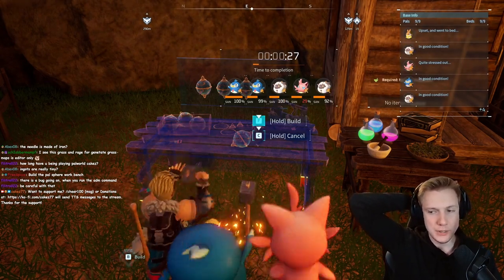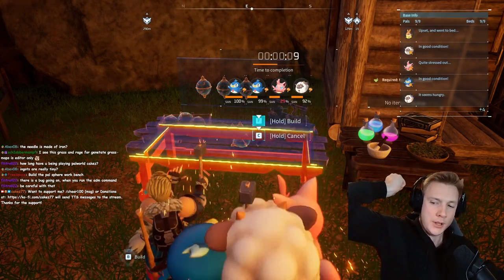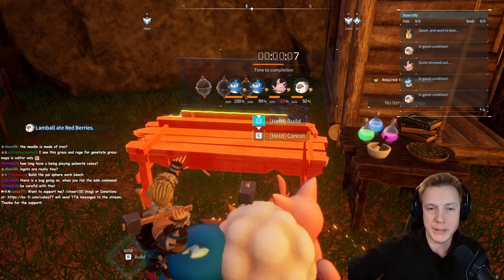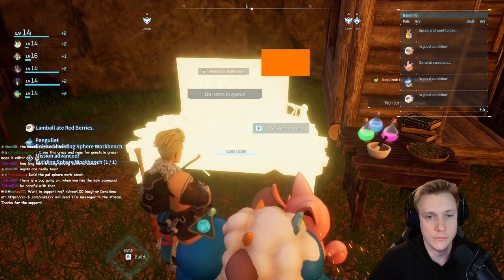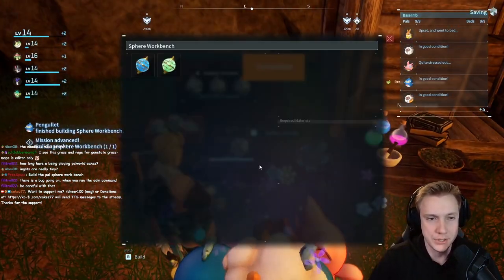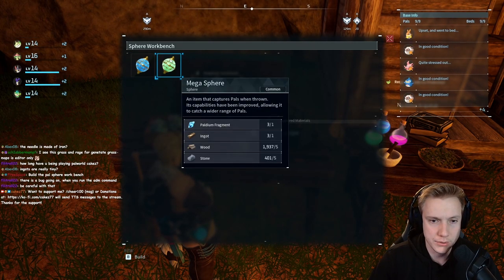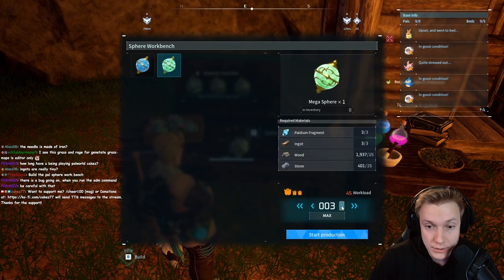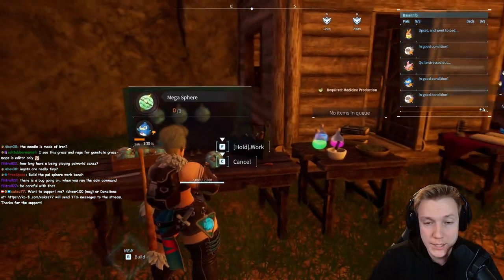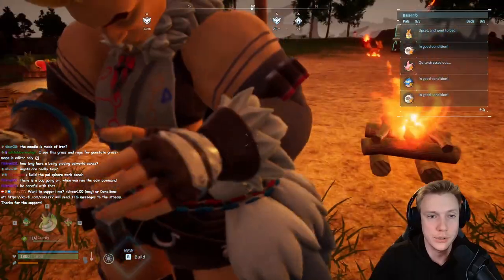There's a bug going on when you run the admin command — be careful with that. Happy Sunday. How do I only have three fragments? I need an entire ingot to make one mega sphere? There's no one working here, you slackers — you're supposed to build nails.